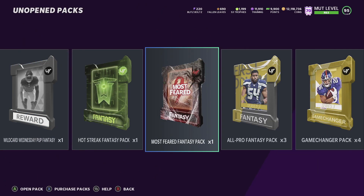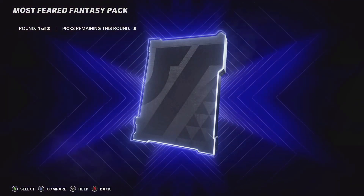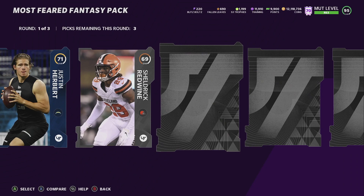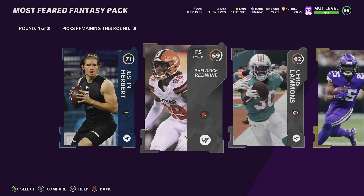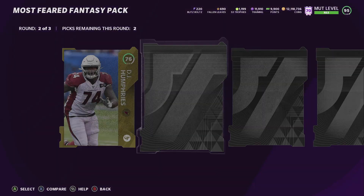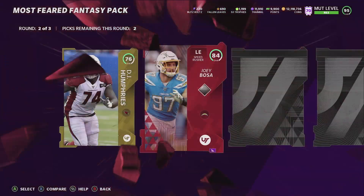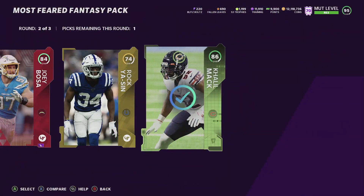There is a limited Kyler Murray in packs at 93 overall - I believe he's an improviser. He was going for about 800,000 coins last I checked. I wouldn't buy him right now for 800k - I would wait a couple days because usually his price goes down.